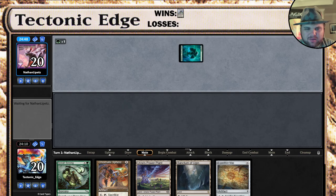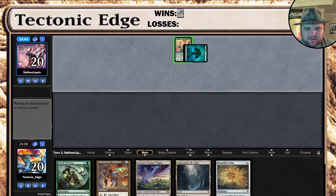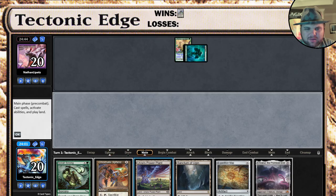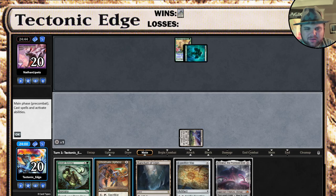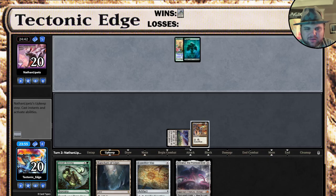We are playing against Forest Utopia Sprawl. Well, we already have an uphill battle. Let's see if we can get there. Tron land? Ember coal, not what we're looking for. Power plant, chromatic sphere. Hopefully we can dodge a Pillage. If they Pillage turn one here, we're probably doomed.